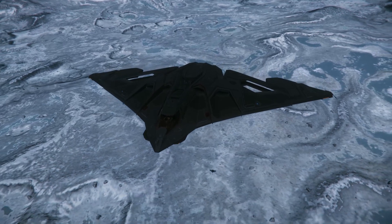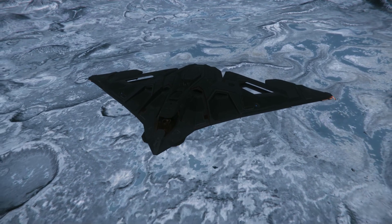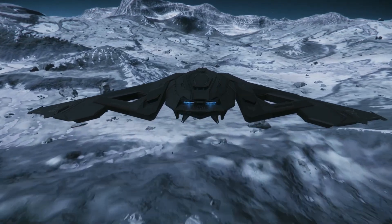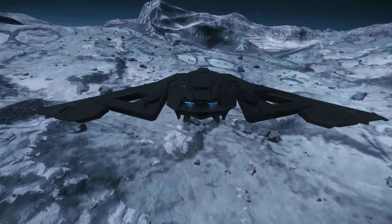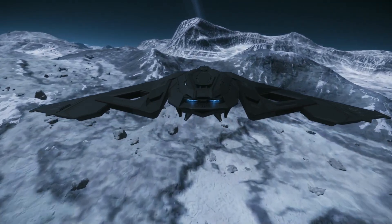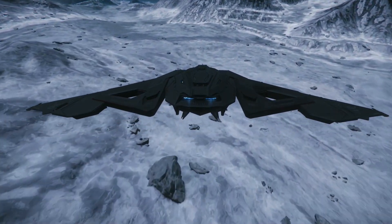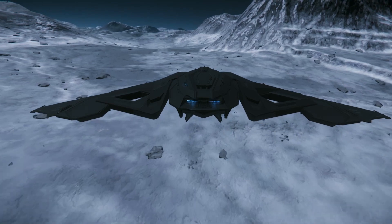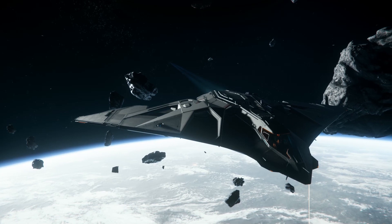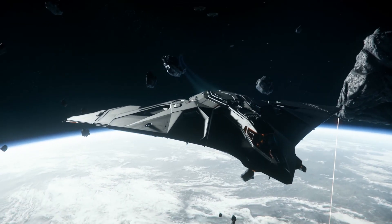And therein lies one of the Eclipse's main problems. We estimate it would take three fully stocked Eclipses — giving a total of 9 torpedoes — to take a Reclaimer down. This is the closest ship we have to capital size in-game currently, so we can use it as our benchmark of sorts. When it was last available for purchase, the Eclipse weighed in at $300. That's $900 worth of ships to bring down the Reclaimer quickly, and it could be 10 times that to take on an Idris. So if you had visions of a squad of Eclipses taking down a capital ship, you might find that to be an expensive dream.